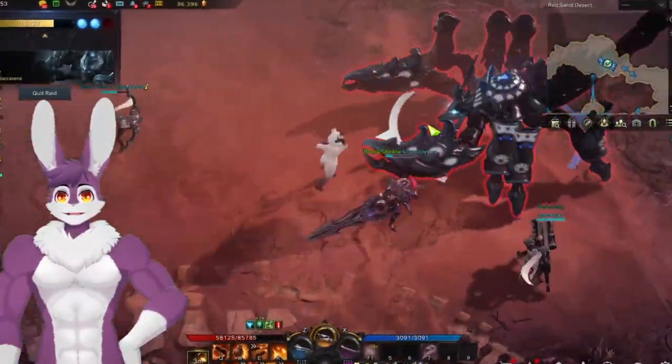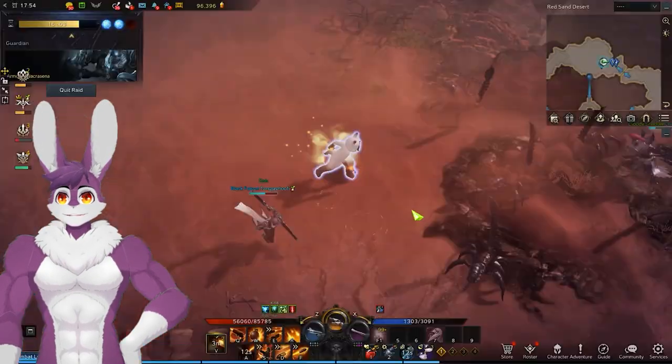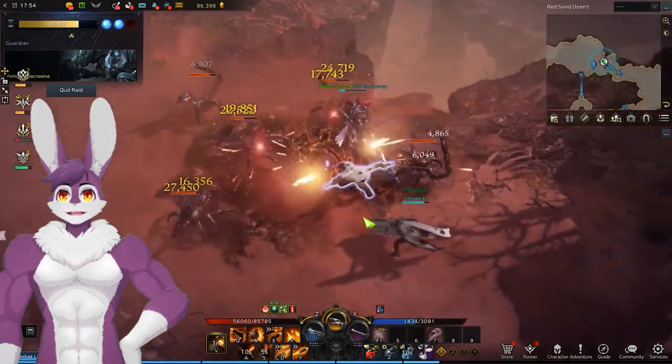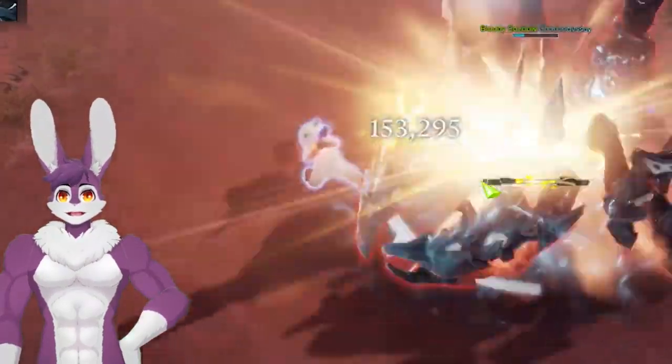Our first Guardian Raid is Armored Narasena. After staggering the boss, destroy his tail using Weak Point to make the fight easier. When the adds pop up, get rid of them ASAP. Narasena has a Stagger check — deplete the bar with Stagger skills to avoid high AoE damage.